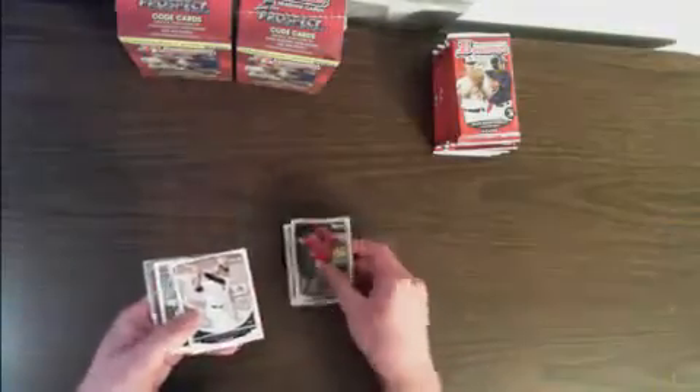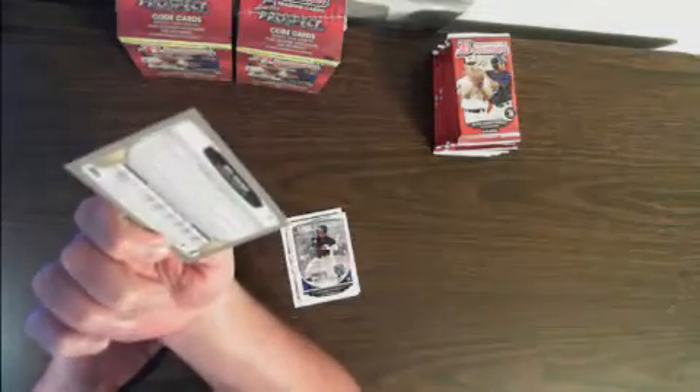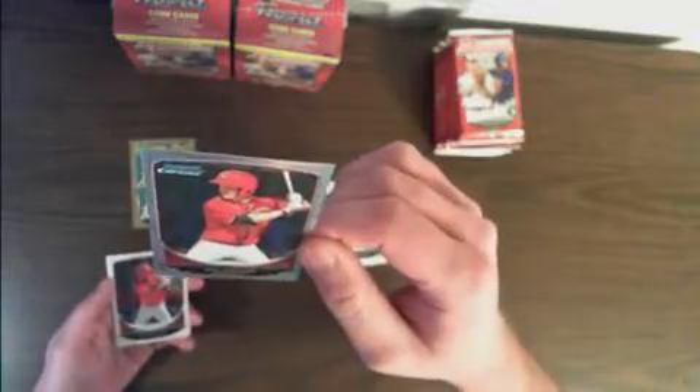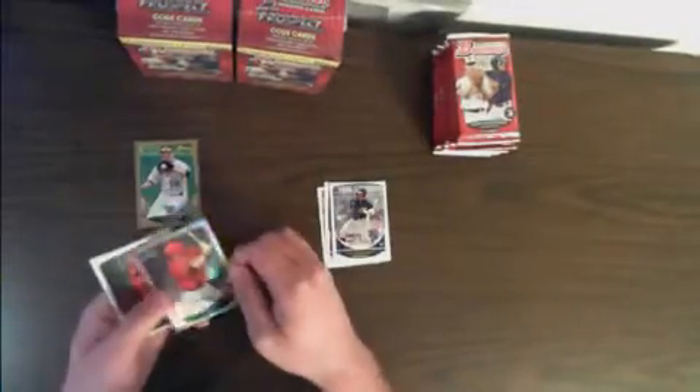Got your veterans, got your prospects. Here's one of the gold parallels — Neil Walker. These are not numbered. And here's the chrome: Jeff Galalich of the Reds. This is a numbered refractor, 55 out of 500 on that one.